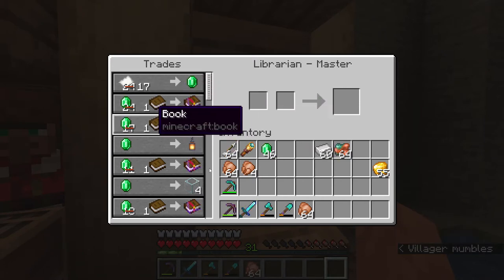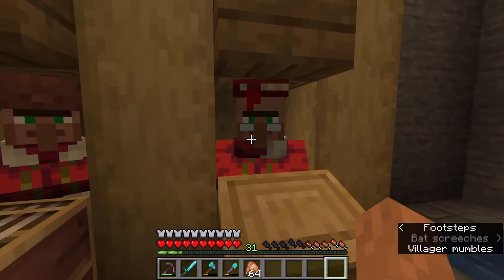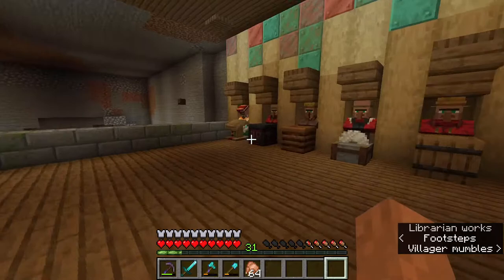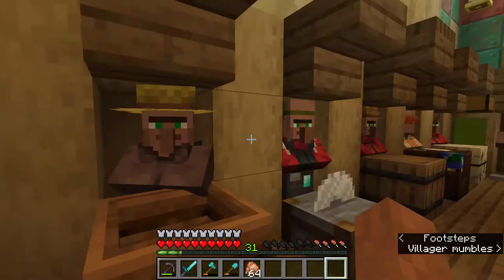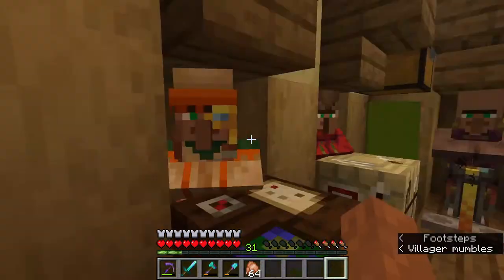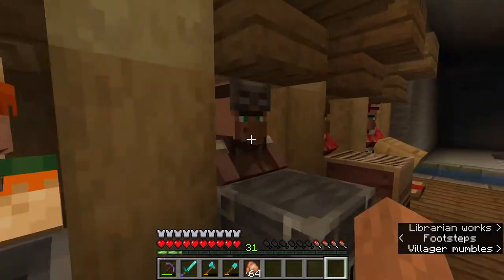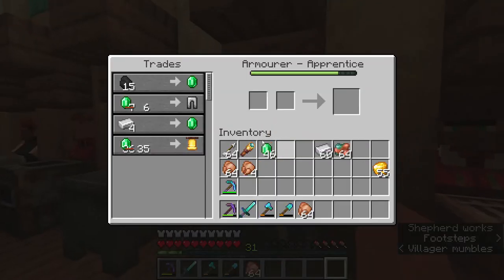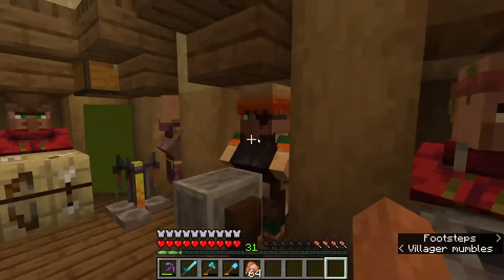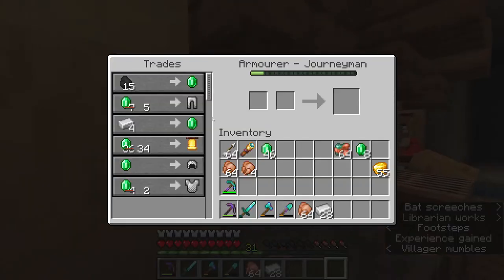I got so lucky — look: Unbreaking III for one emerald, Silk Touch for one emerald. That's like really good! So now I'm working on getting them all to master. I have most of them except for the fisherman, weaponsmith, butcher, leather worker, armorer, and shepherd. I'm giving them a bunch of iron to level them up — it's really easy.